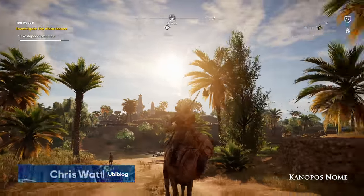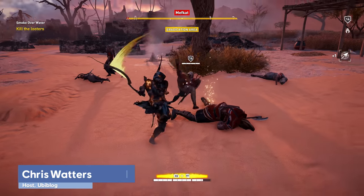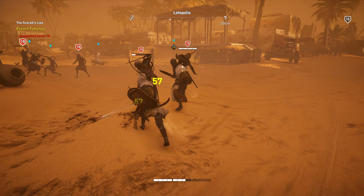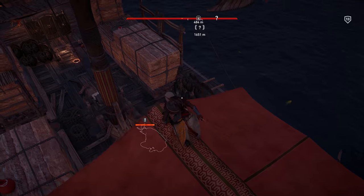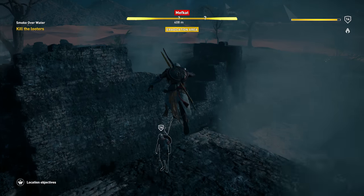In the vast open world of Assassin's Creed Origins, the new combat system creates a lot of new ways to deal with your enemies. Making a ruckus can be very effective, but stealth has always been a favorite tool of the Assassins. We talk to the developers about how you can take a sneakier approach to getting what you want.